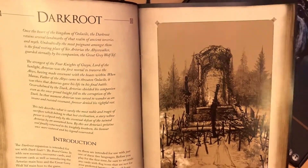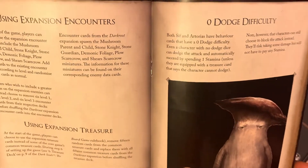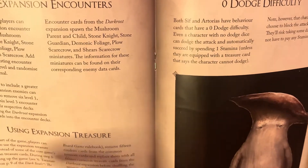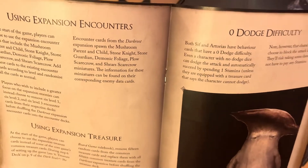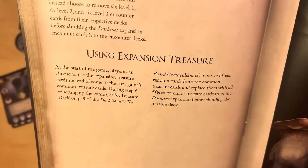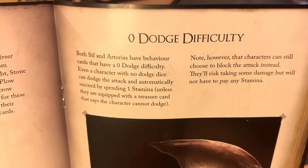So we have the introduction pages, then the contents pages. There are basically three things explained: you can use the encounters in the base game — either shuffle them among your existing encounter cards, or for a better experience, remove six level one, two, and three encounter cards and add the 18 cards from this expansion. It also talks about the treasure rules, which are the same as in the other expansions. Then there's a page explaining that Sif and Artorias have Behavior cards with a zero dodge difficulty, and if that's the case, you can just dodge it but you have to spend one stamina.